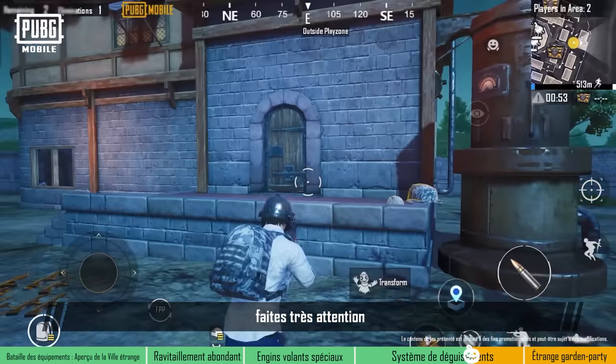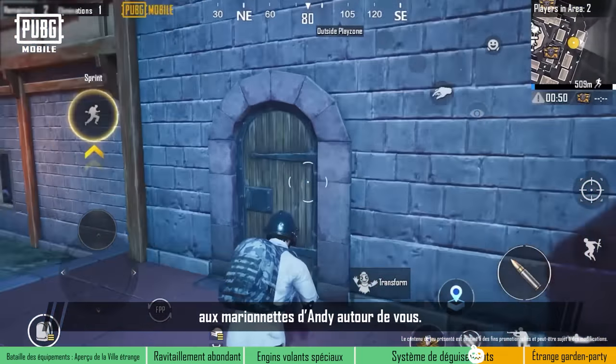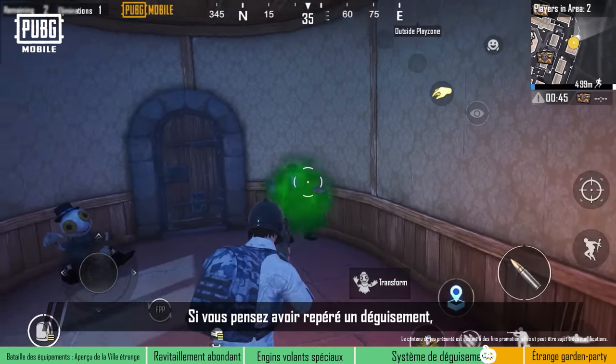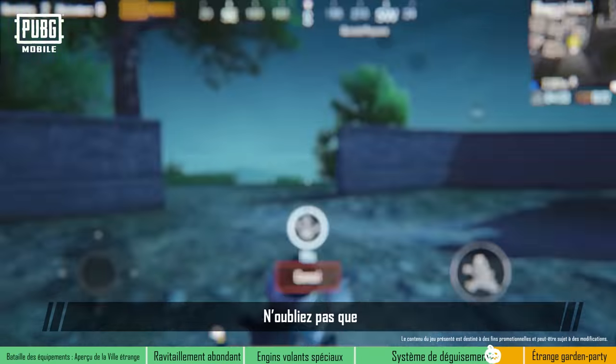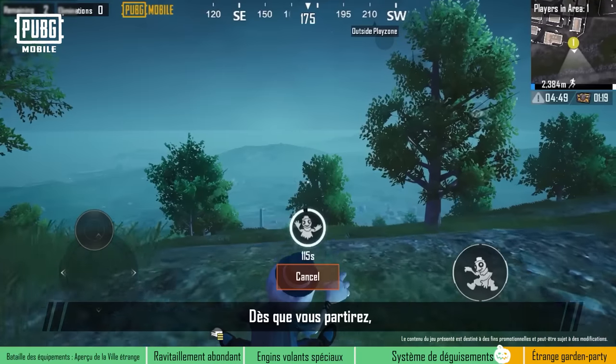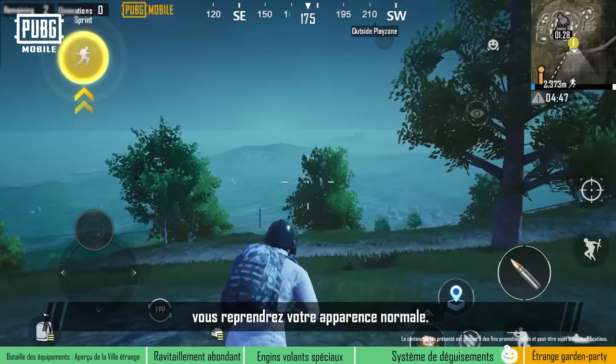At the same time, make sure to pay close attention to the Andy's puppets in your surroundings — any one of them could be an enemy in disguise. If you see through the disguise, fire at will. Do keep in mind that disguises only work within Strangetown. As soon as players leave, they'll revert to their regular selves.